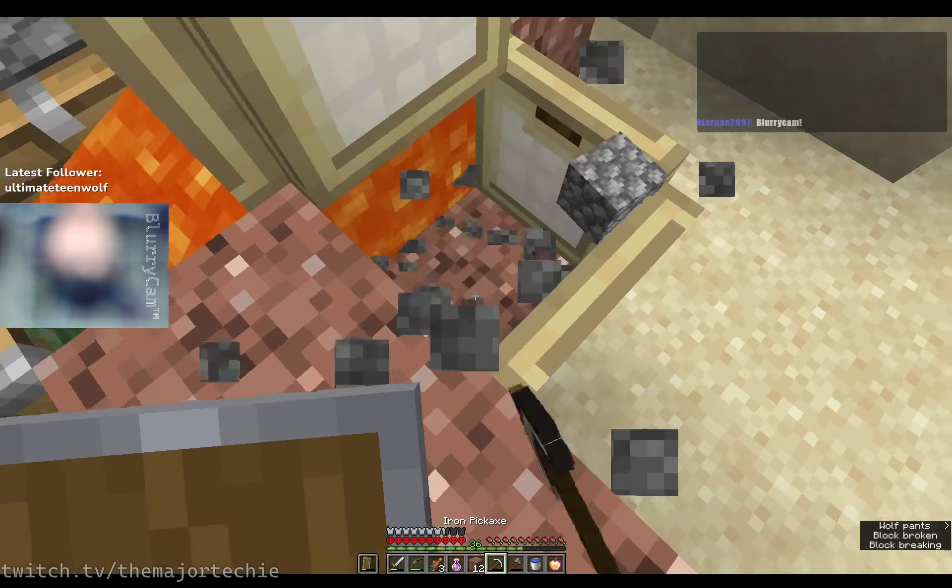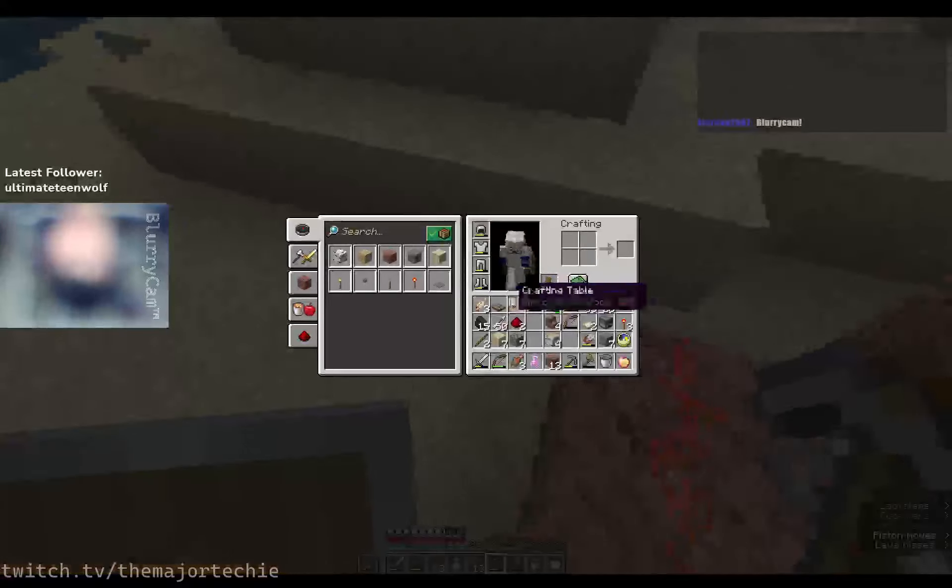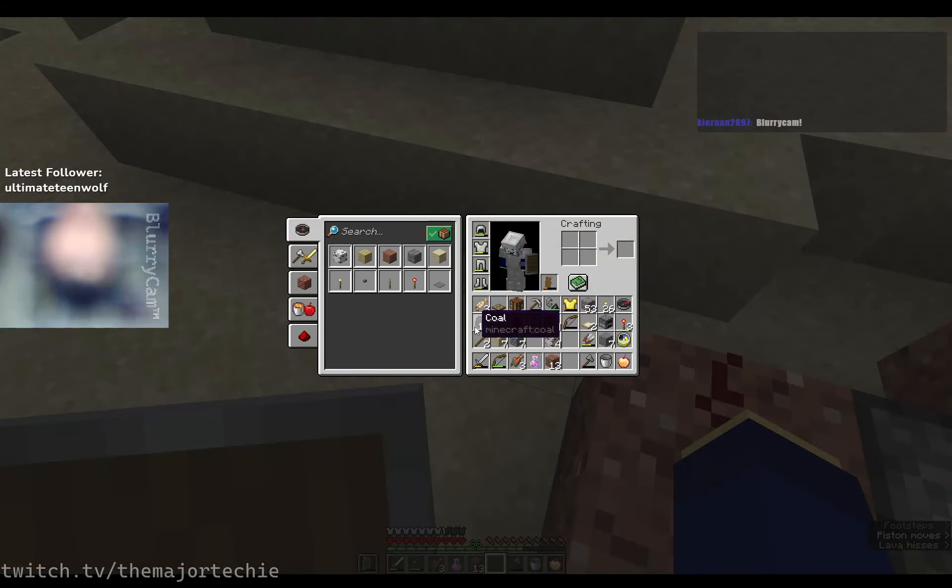Cobblestone generator that does not clog itself up, and it's very fast too. All it needs is a single reset lever in the very back for rebooting it. Oh wait — I forgot about this part: it needs a furnace on one side to prevent a bit of self-destruction.